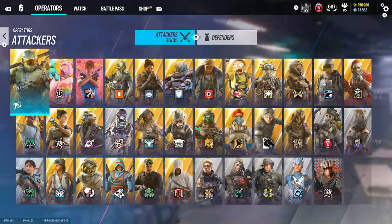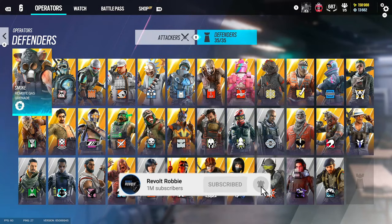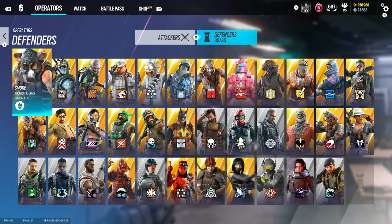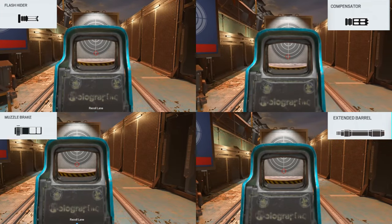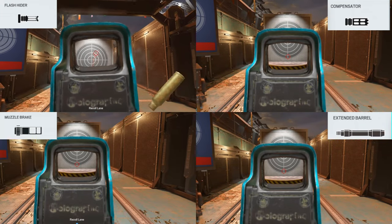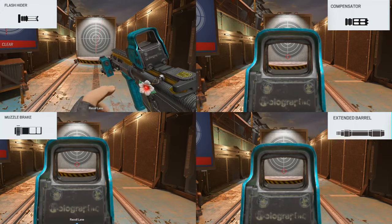Today's video is going through the best attachments for all attackers and defenders. If you're new, subscribe — I'm posting champion gameplay every single day of the month. I'm going to show you the recoil on the R4C before we jump into the attachments, and I'll explain each recoil pattern: flash iron, compensator, muzzle brake, and angled bow, to see what's actually the best for the R4C.